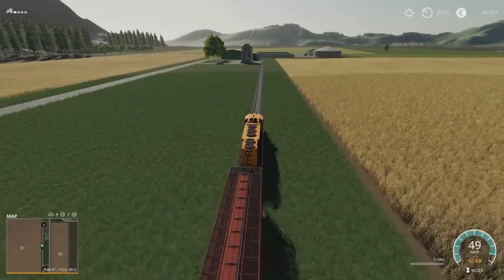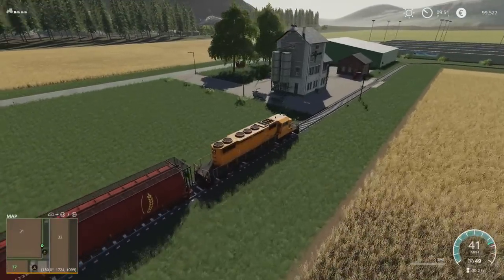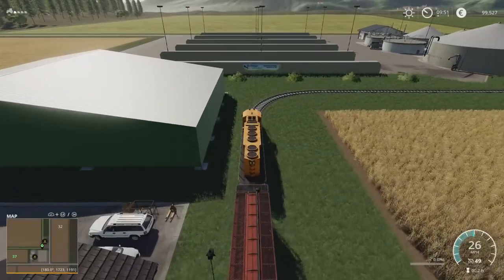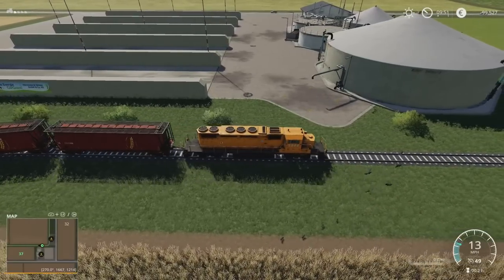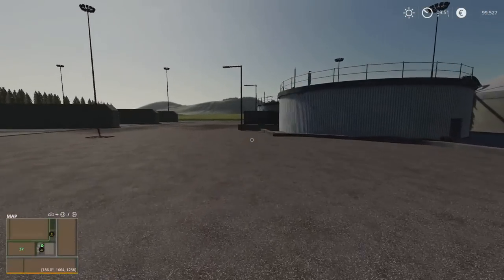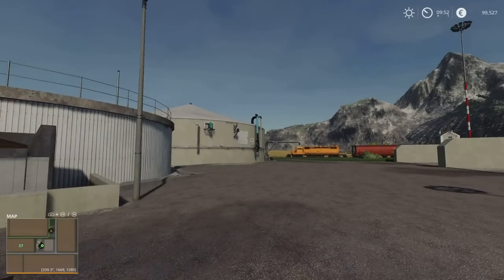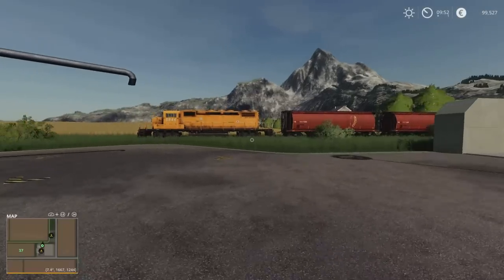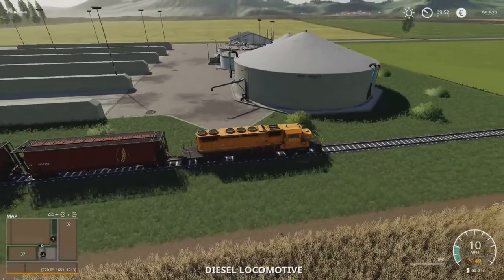Next sell point we're going to come up to is the grain elevator east, and right on top of grain elevator east is the biogas plant. Grain elevator east also has a sell point on the road and on the rail. The biogas plant is just here with five large silage clamps and a digestate point just there. When you buy this for around 611,500, it's a standard biogas plant. It pays 360 for a thousand litres of silage. It doesn't do wood chip, sugar beet, sugar cane, or potatoes — just your regular biogas plant affair.